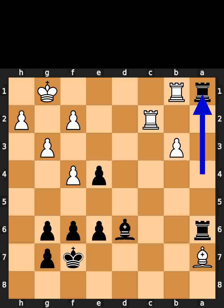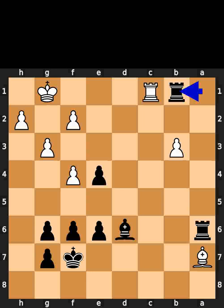Black plays rook to a1. White plays rook to c1. Black takes the rook on b1 using the rook. White takes the rook on b1 using the rook. Black takes the bishop on a7 using the rook.